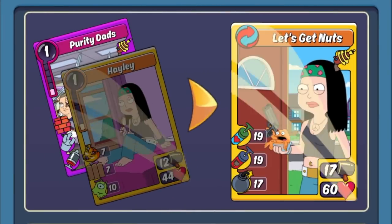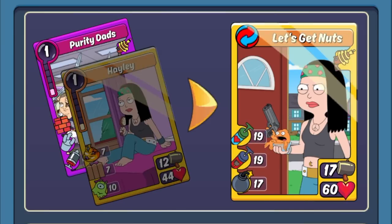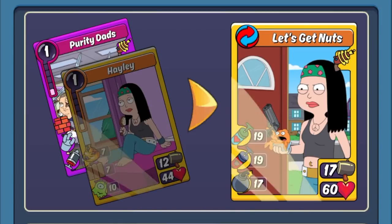Next up is Let's Get Nuts with Hayley. I'm not the biggest fan of this combo — it looks pretty similar to Whale Killer Leela except the Boost and Recover aren't as good, and instead of Leech it has a Bomb stat for some support damage. I don't like those skills together. Another gripe I have is that you can make this exact same combo with the Klaus character card as well, so both characters make the same combo — which feels a bit lazy from the developers. I kind of wish they'd given her a different combo instead.